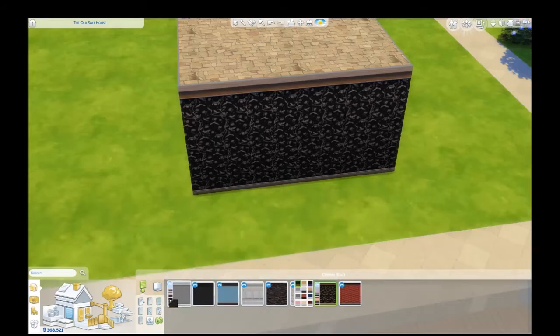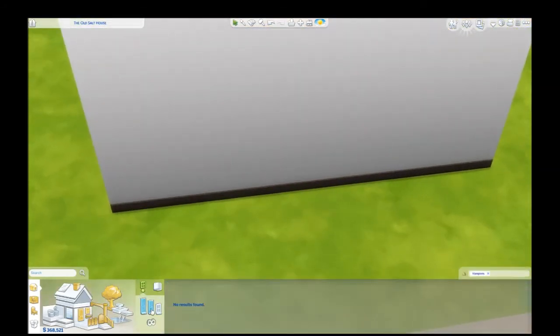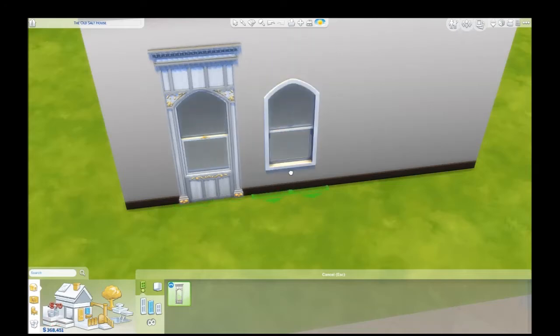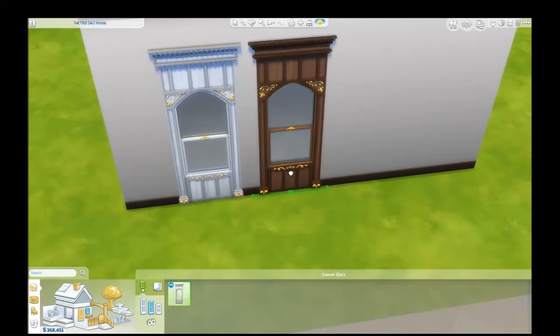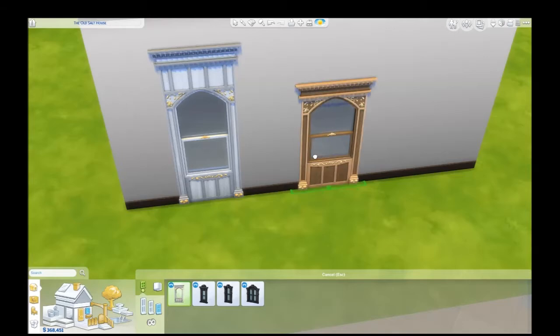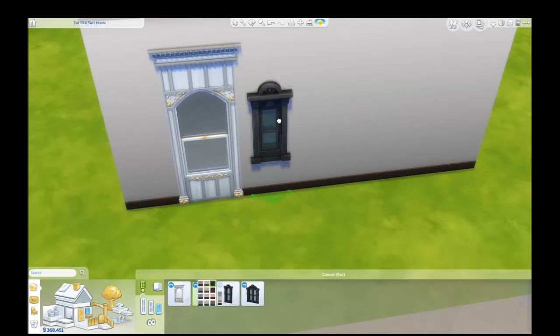Let's put on a light color so we can see the other stuff. New windows — it looks like we have one medium window which has the inside and then the outside. Different coloring — looks like it could blend in with that wallpaper. Then we have some small versions of the same window. And then these stone windows with varying levels of decrepit — there are cracks on some of them. That's pretty cool.